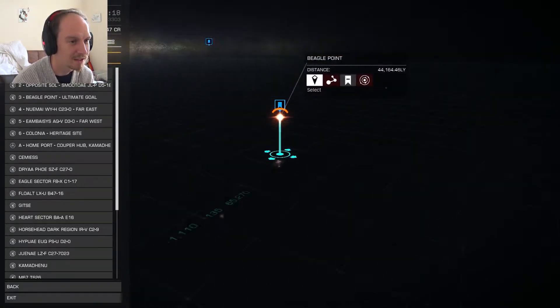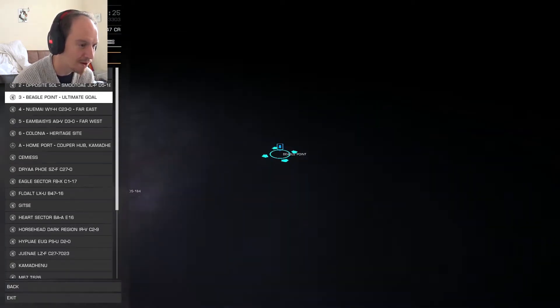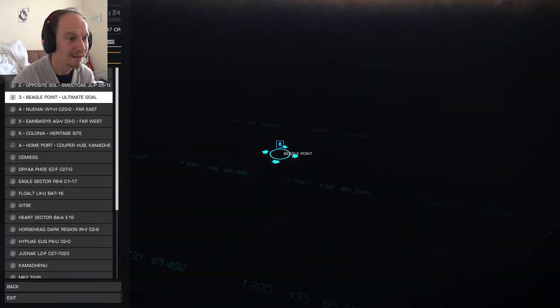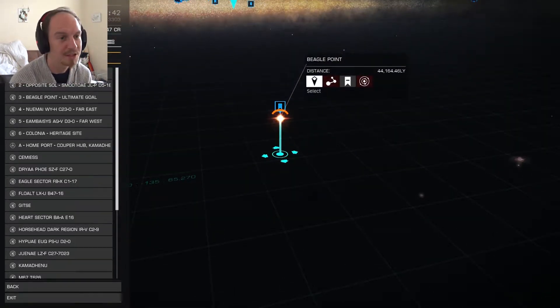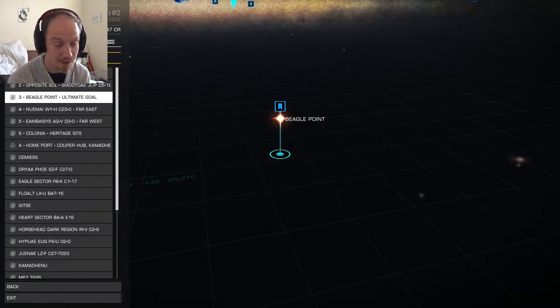Beagle Point is the furthest reachable point on the galaxy map to the north. Somewhere around there I have to get past one of the biggest barriers in the galaxy — the Abyss. The Abyss is roughly 2,000 light years wide and there are no stars. You've either got to force your way through it using frameshift enhancements, which involves landing on planets, or go around it, which is probably what I'll do — but it's going to be a very long tough mission. You can find it all on the Elite Dangerous wiki.